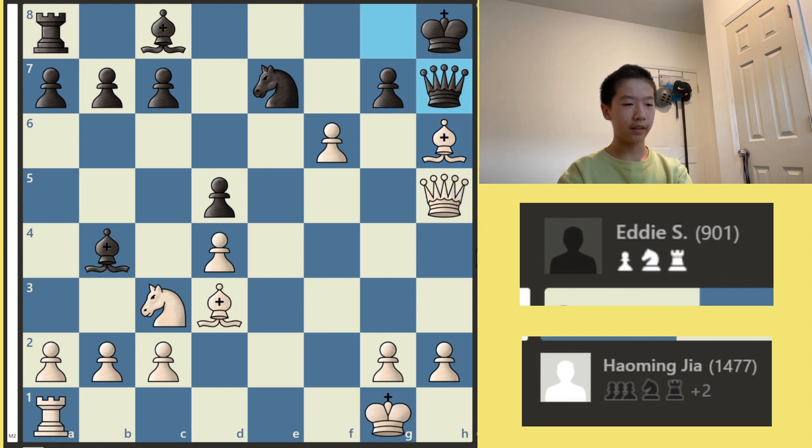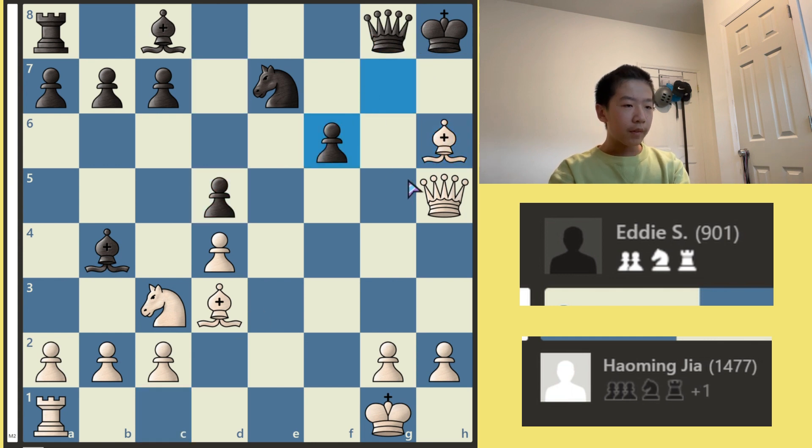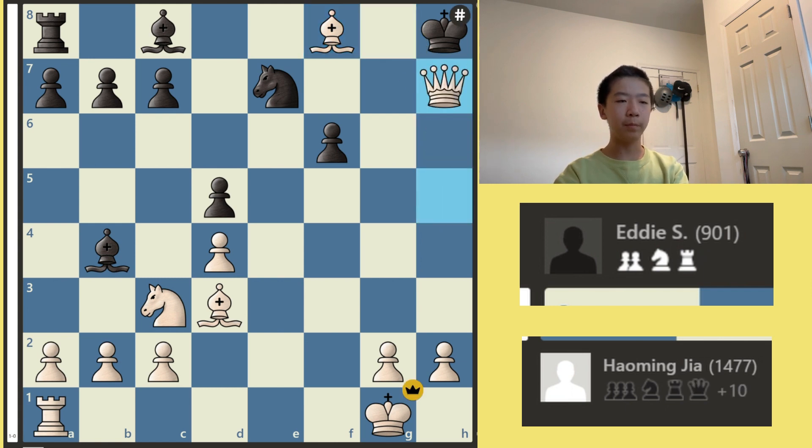If something like Queen H7, I could take with the Bishop. The Queen is pinned, so it cannot take the Bishop. Even if it could, it would be very bad, because I can take back with the pawn. King moves over, and this is mate. So at this point, I think Eddie also realized that there's nothing to be done anymore. Bishop to F8, Queen H7 — which is the only legal move — and boom, mate.